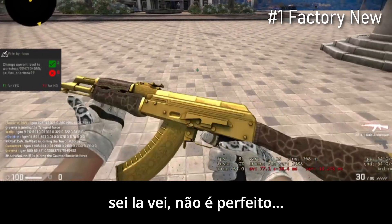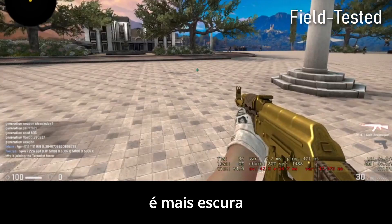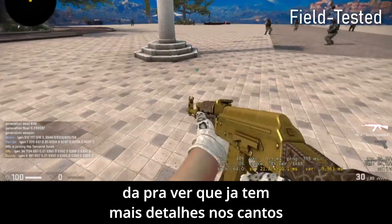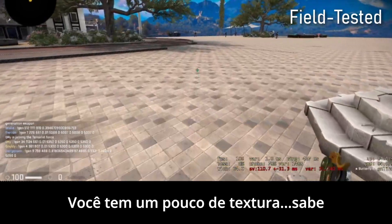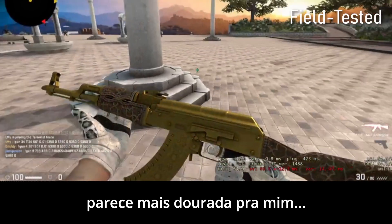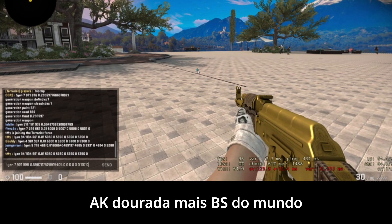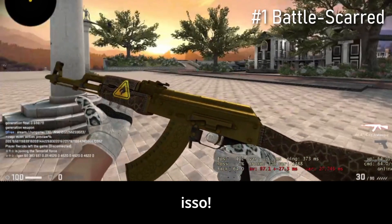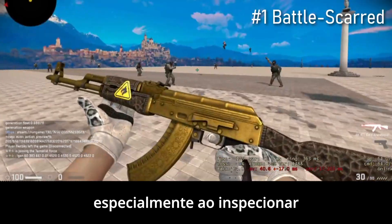The Field Tested is really nice — it's darker, a lot darker. You can already tell it has more details on the corners, a little bit of texture. It feels more gold to me. I like Field Tested. Let's jump to the most Battle-Scarred golden AK in the world — this looks insane, especially when you inspect it.